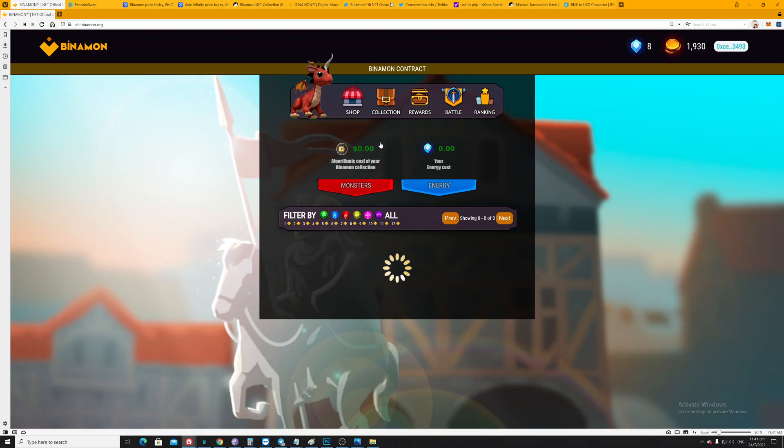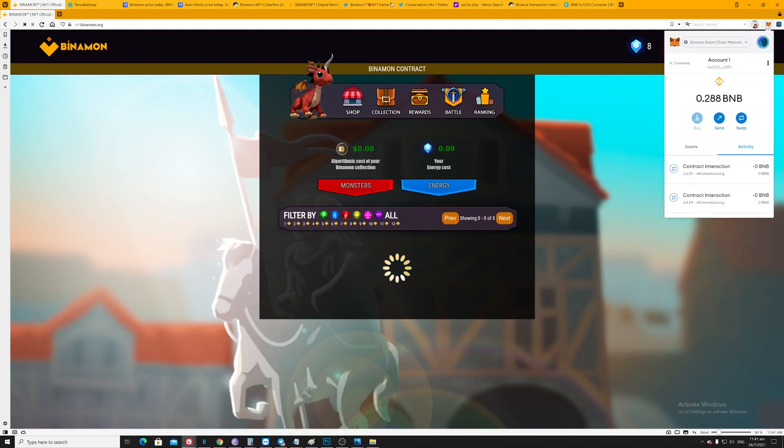Once you purchase one of these you can go directly to your collection. This is tagged to your account via MetaMask, so you need to set that up as well. You use the BSC exchange — the BSC blockchain is tagged to your BNB token. I do have a tutorial on how to do that as well.